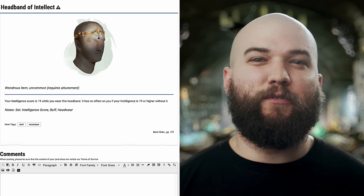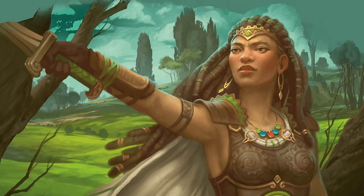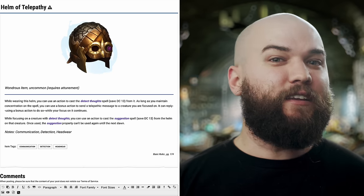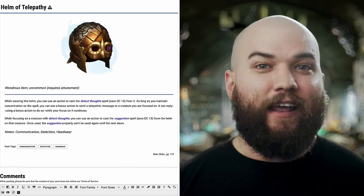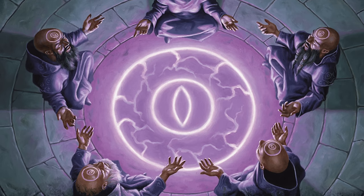The Headband of Intellect is one I see people scratch their heads over. Some suggest using it to set your Artificer's intelligence to 19 so you can focus on other stats, but what do you do before level 10? Others say it could be fun for a dumb NPC for roleplay. Overall there are some decent uses, but most won't go this route unless planned from the start. The Helm of Telepathy is one of the better items on the list — it offers the attuned wearer the ability to cast Detect Thoughts as an action with a save DC of 13. While concentrating, you can send a telepathic message to a creature you're focused on and they may respond, both as a bonus action. The helm also allows you to cast the Suggestion spell on a creature subjected to Detect Thoughts once per day, with a static DC of 13. It could be good to have waiting in the wings as an infusion you know for the right moment.